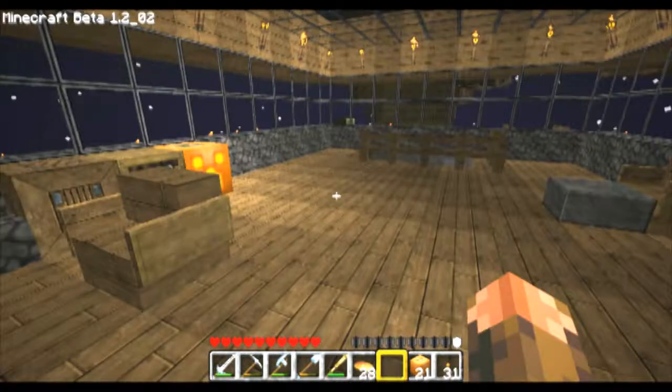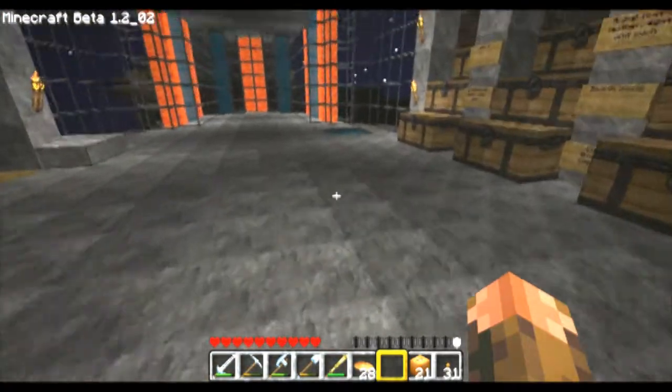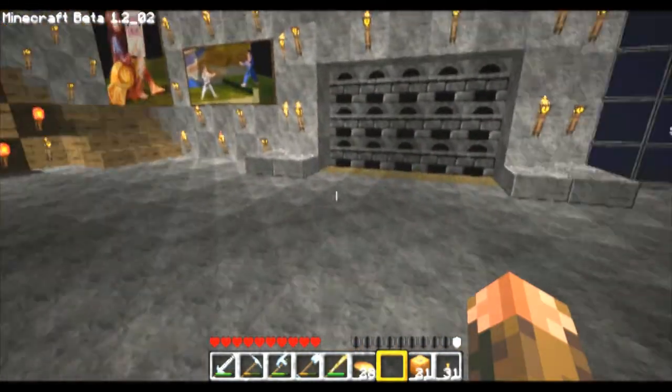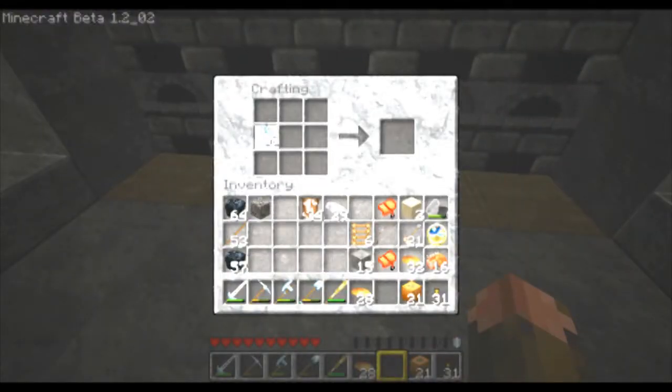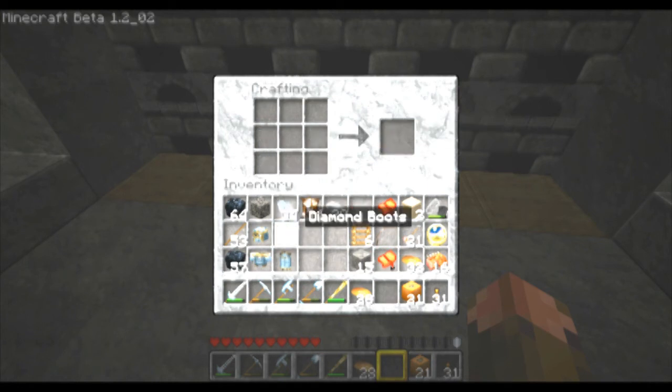I guess I'm going to go ahead and make some diamond armor because I have a stockpile of diamonds, and I'm going to put this on a harder difficulty and go out and fight. I'm going to show you some of the different creatures available in this game. One of the mods I use is the Miner's Lamp — it's a lifesaver. I really cannot explain how nice it is to have a portable light source.